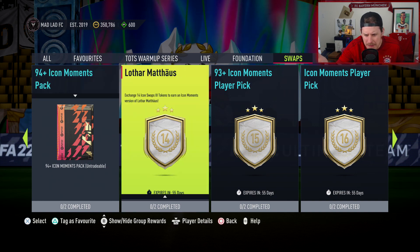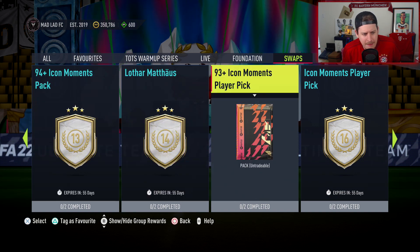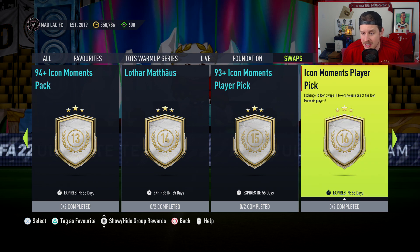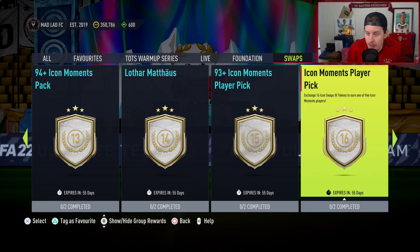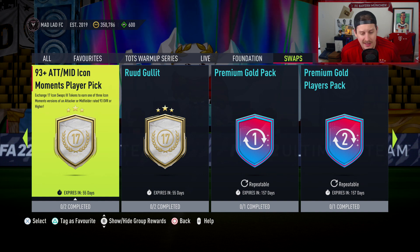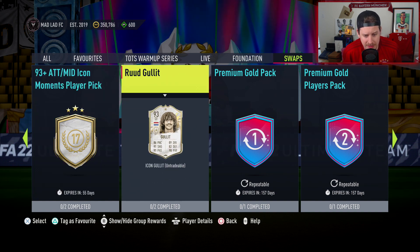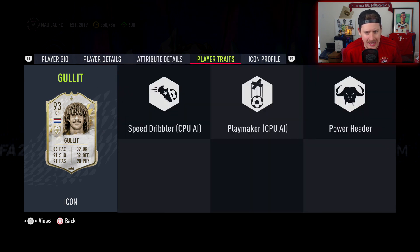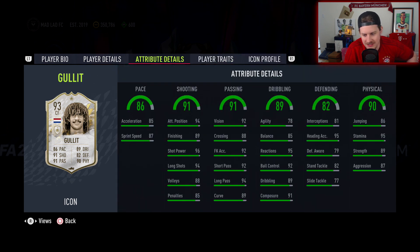Maybe we take one of the high-token options and then the 82 by 25 and 83 by 25 for fodder. There's also an Icon Moments player pick — exchange 16 swap tokens to earn one of five Icon Moments players. And a 93 plus attacker or mid Icon player pick — exchange 17 Icon Swaps tokens to earn one of three Icon Moments versions of an attacker or midfielder rated 93 or higher. That said, it's not the Moments Hulk, which is a little disappointing. I'm not going for that one — 78 agility just isn't it for me.